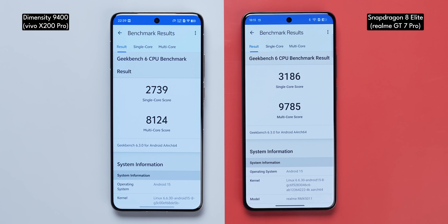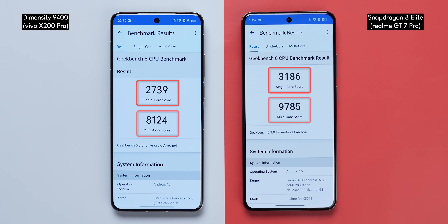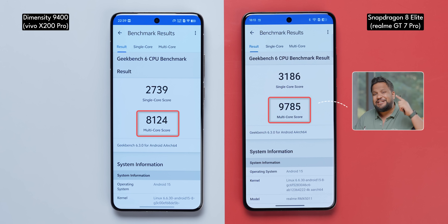Starting with Geekbench, the Snapdragon 8 Elite is definitely beating the Dimensity 9400 in both single-core and multi-core scores. In fact, the multi-core score is nearly touching 10,000 points, which is crazy. But wait for it — there is a twist to that tale.